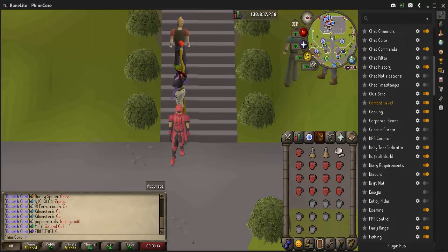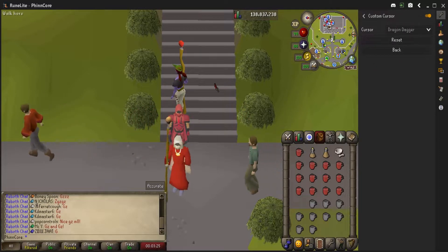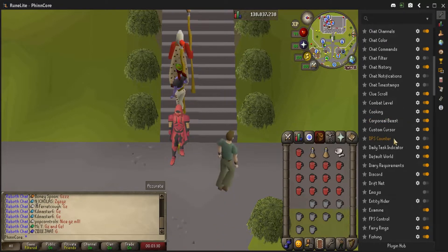A cool one to take a look at also is the custom cursor. I personally like just the regular gold one from like 2010. You can come in here and select all the different ones that you like — go to a dagger, things like that. But I just like the gold one personally, and I always turn on custom cursor.